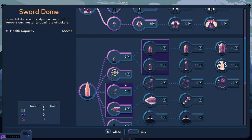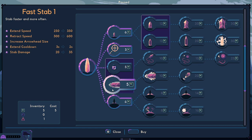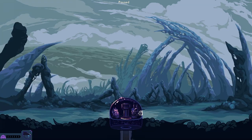Now we buy an upgrade - so if we're going to go with this we have to go with this one. Extend speed, retraction speed, stab damage up - this has changed, it says what you've got and what it's going to do. All right, which way? They've come through the other way before.